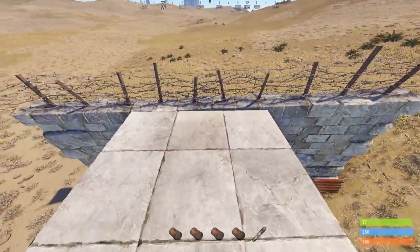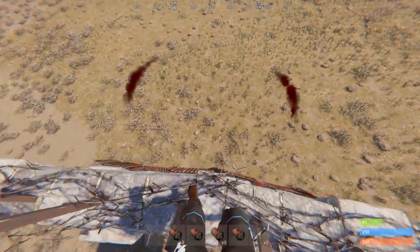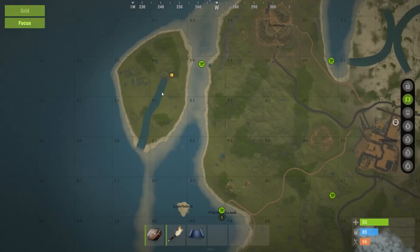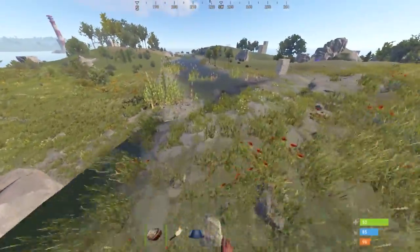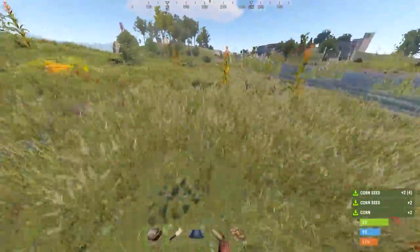Never jump in between two external walls since you will take twice the damage and die twice as fast. Check for rivers on the map — you will find a ton of food to fill up your HP, food, and water. Pumpkins are by far the best food source in the game, so hold onto the seeds and place them near your base.